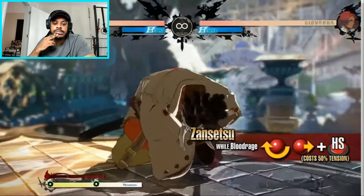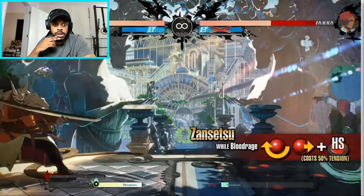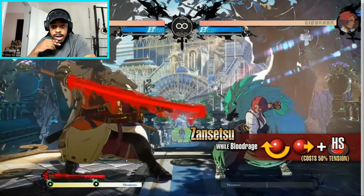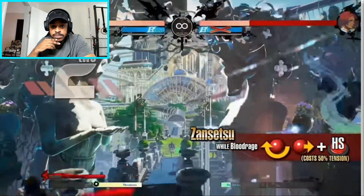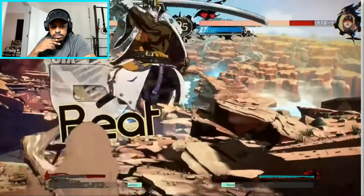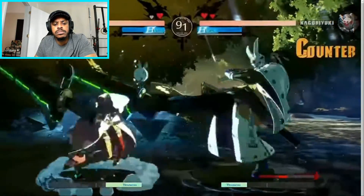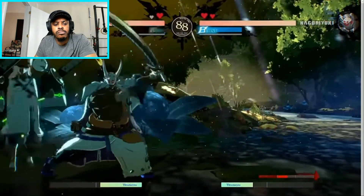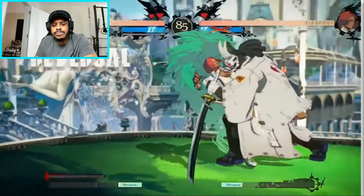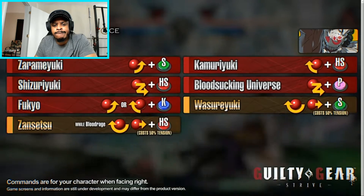Nagaroki Yuki slices down everything before him in this powerful, long-range attack — Zansetsu. It can only be used while in the Blood Rage state. Did you see that damage? You can aim for the opponent from outside their attack range due to the impressive reach. His standing far slash and standing heavy slash attacks make good pokes. Before the blood gauge fills, use Sadame Yuki as a poke and approach with Fukyo. Once the blood gauge fills, his heavy slash attacks become strong tools. Blood-Sucking Universe also works well as it depletes the blood gauge when it lands. As Nagaroki Yuki's health depletes rapidly in Blood Rage, leave the state by using Zansetsu.